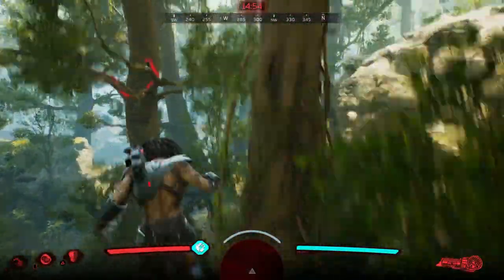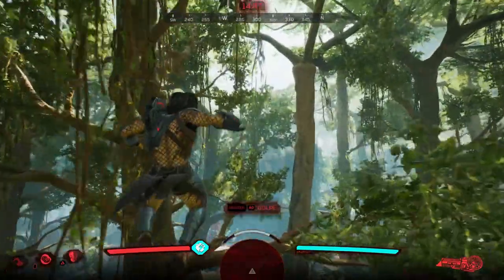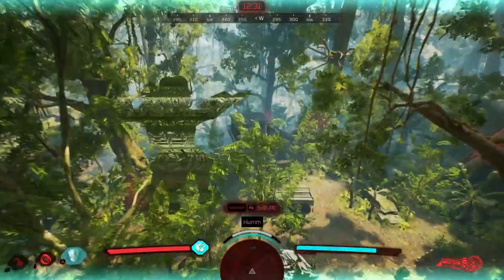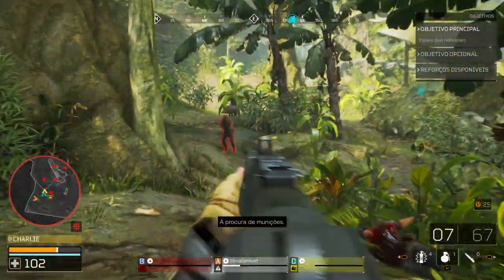Do lado do predador, terá de encontrar as suas presas e, quando a partida tem início, este começa de um lado oposto e tem de procurar os soldados. O jogo faz um bom trabalho não só a baralhar os pontos de início da missão, como a espalhar aleatoriamente os objetivos, impedindo assim que haja esperas previsíveis nos locais onde os membros de equipa têm de visitar.